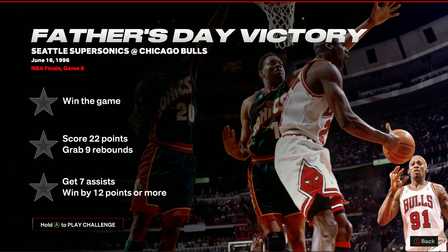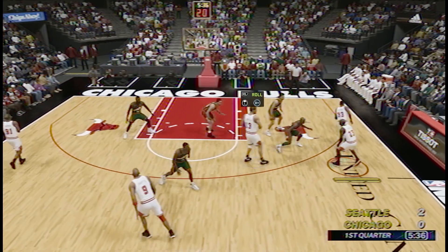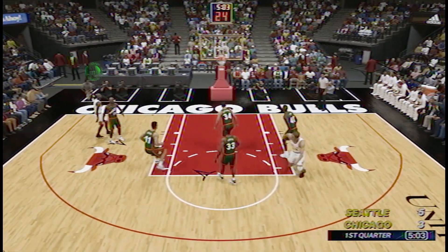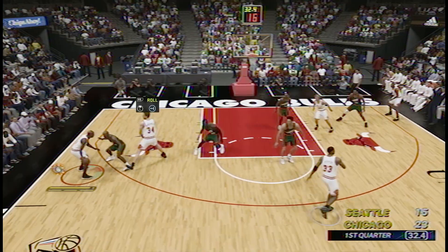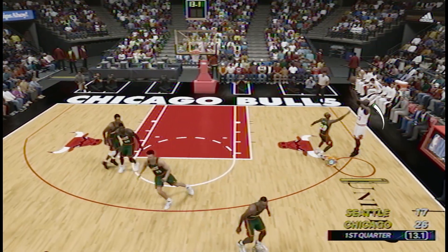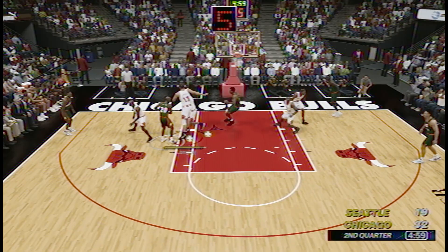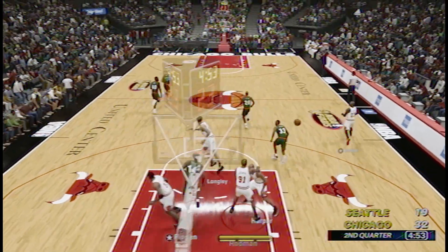There's a lot to think about during the Father's Day Victory challenge. You have to score 22 points, grab 9 rebounds, get 7 assists, and win by 12 points or more. The only remotely challenging objective is getting the boards, as the rest will likely happen naturally. Make sure to hang out under the rim with MJ to be first to those rebounds, or move him to power forward. Unfortunately, you'll have Dennis Rodman on your team who will challenge you for every board — but gradually you will get them. The first time I did this challenge, I ticked all the boxes and then realised in the last 30 seconds I was only 6 points ahead, which was pretty painful.